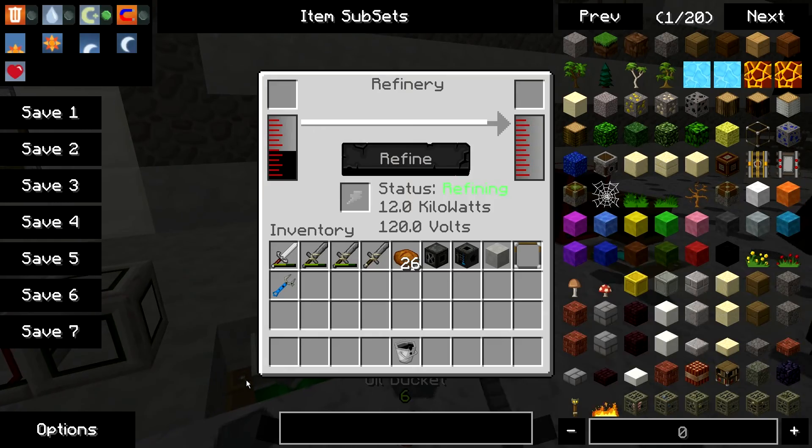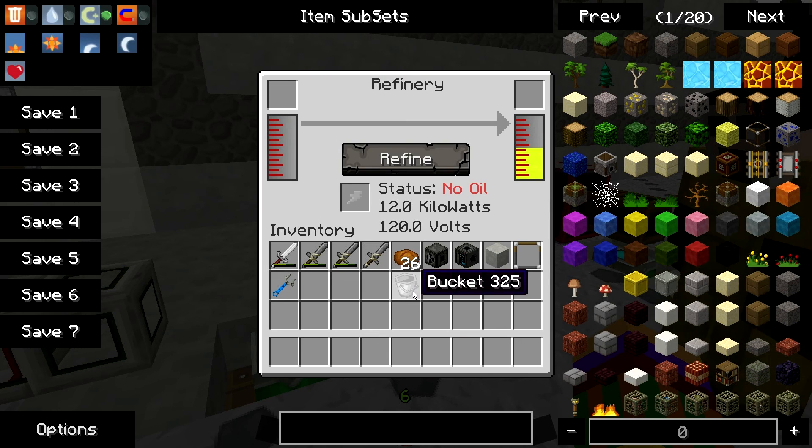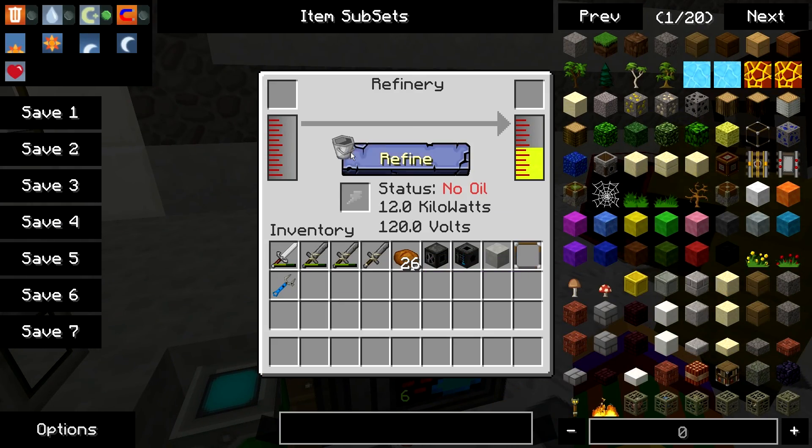So if you put the oil there it will go in, and then it's refining - actually at the moment, wow, it just did it. That's pretty quick! So what you do is look in the top corner to get the fuel out.